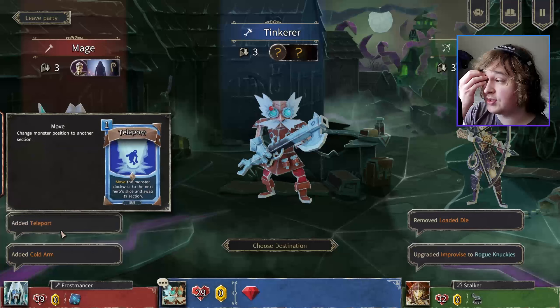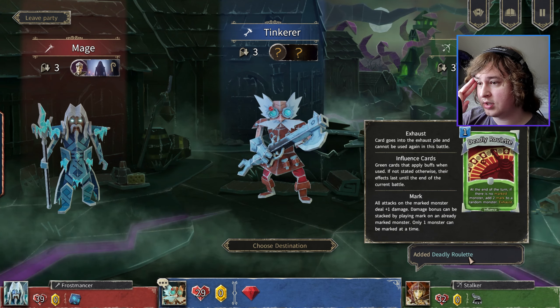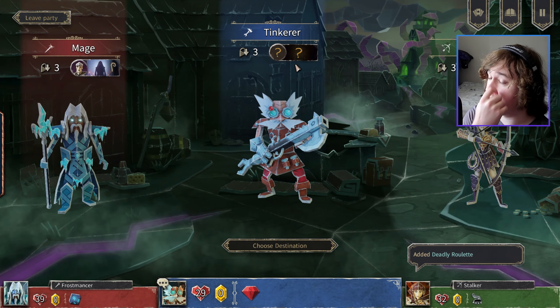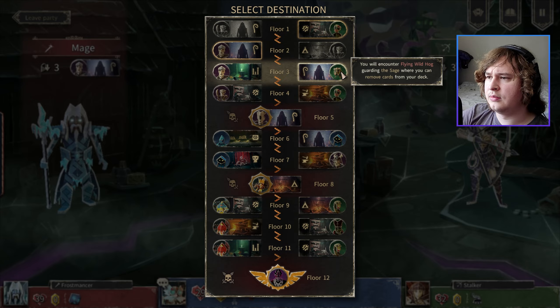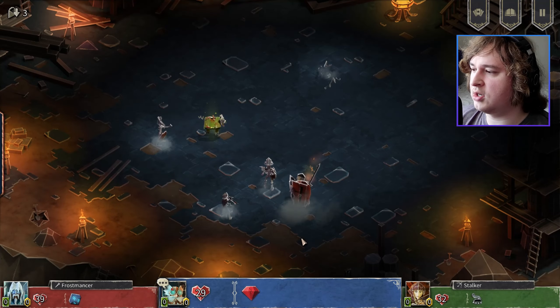I've used all my gems now. Teleport? Load a die. Rogue Knuckles is good. And then Deadly Roulette — at the end of the turn, if there's no marked monster, add two marks to a random monster, exhaust. Let's see where to go — get more mana or find an artifact? Probably that one. I don't want to remove any more cards — I'm fine with what cards are in my deck.